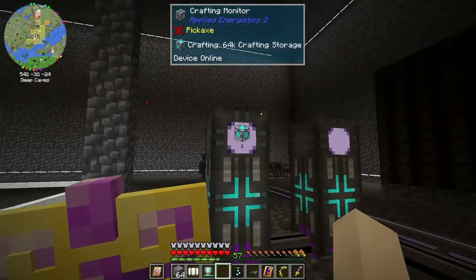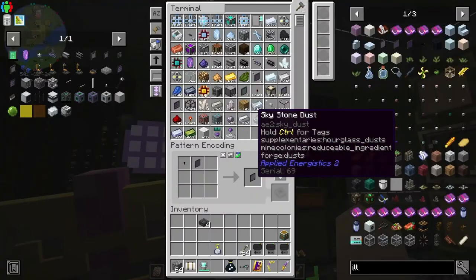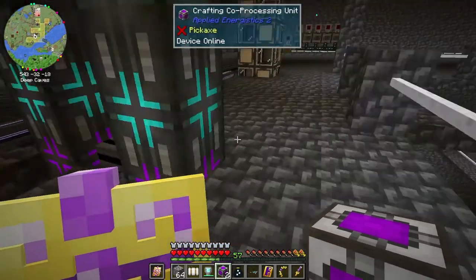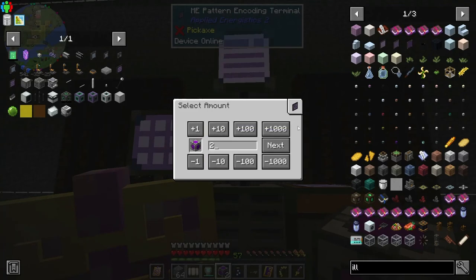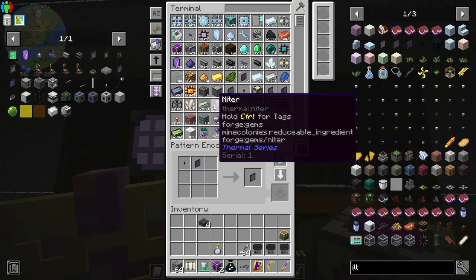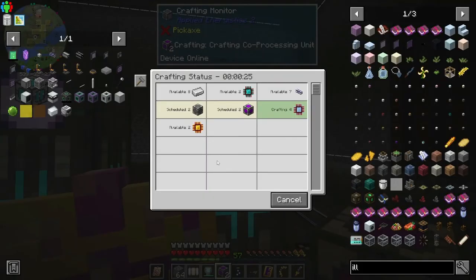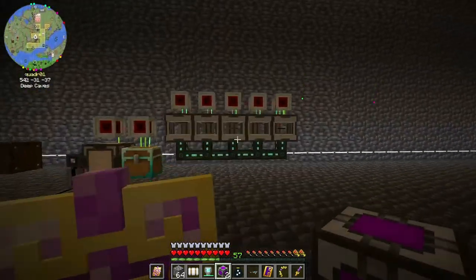Wow, that is taking a while. Let's go ahead and get our CPUs. That still leaves us with one other spot. 64k's are pretty intensive, so maybe let's just put another two crafting units. So we're adding two crafting co-processing units - look at that, we're double crafting! And they're both waiting on this one system that I can't speed up anymore.